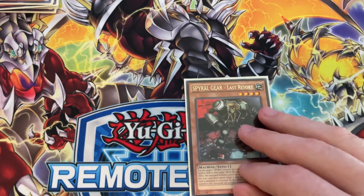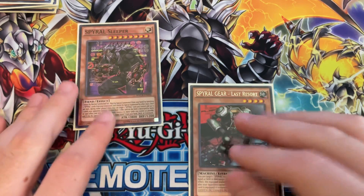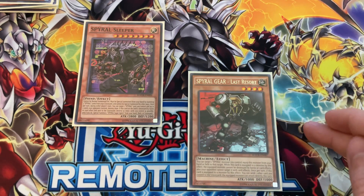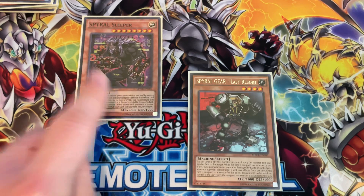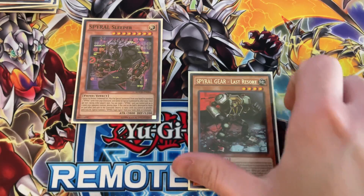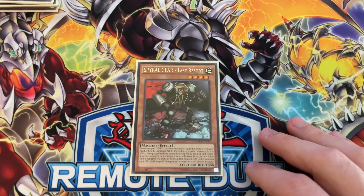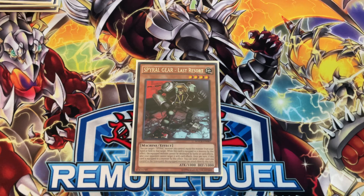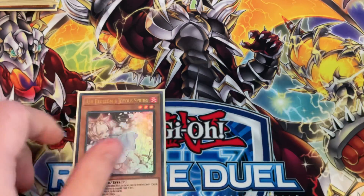The next card is Spiral Gear Last Resort. This card can equip from the hand or field to another Spiral card, and the card you always want to equip it to is Spiral Sleeper. Last Resort says the equipped Spiral monster cannot be destroyed by battle or card effects, and cannot be targeted by card effects — so you can activate Sleeper's effect to pop himself and two cards, and Last Resort will protect your Sleeper. I was playtesting this at two but found it better at one, though I may put the second copy back. It is searchable.